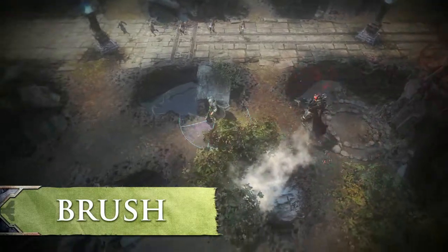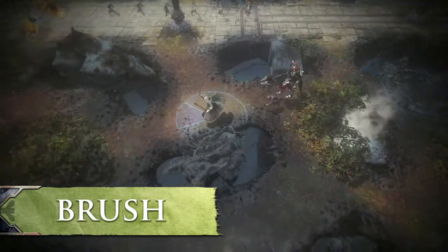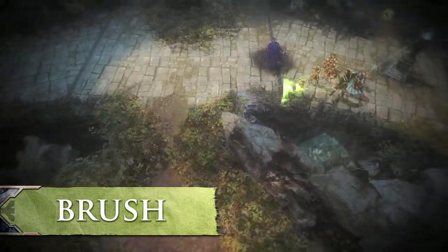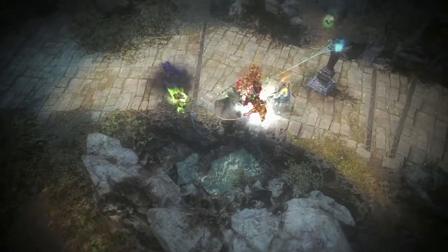If you need a place to hide rather than a creature to fight, take notice of the brush scattered around the map. Inside, you'll be hidden from the enemy. Duck inside the brush to heal yourself, or to ambush your opponents.